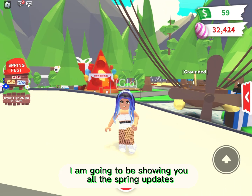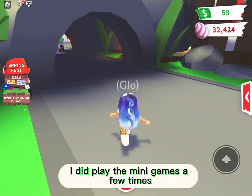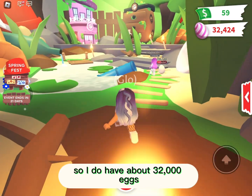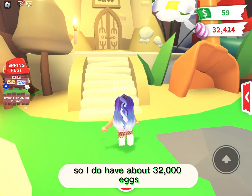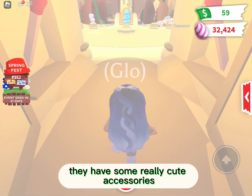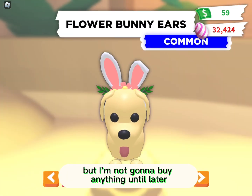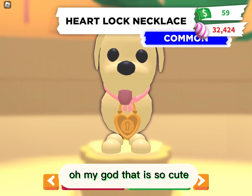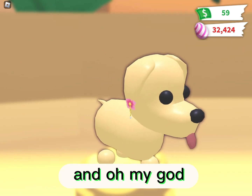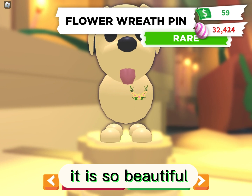For the second part of the video I am gonna be showing you all the spring update. I did play the mini games a few times but I was really focused on the gorilla update, so I do have about 32,000 eggs. Let's go into the shop — they have some really cute accessories. They have flower bunny ears, which is so cute, the heart locket necklace, the cherry blossom earrings which are so cute, and a strawberry clip which is so beautiful.